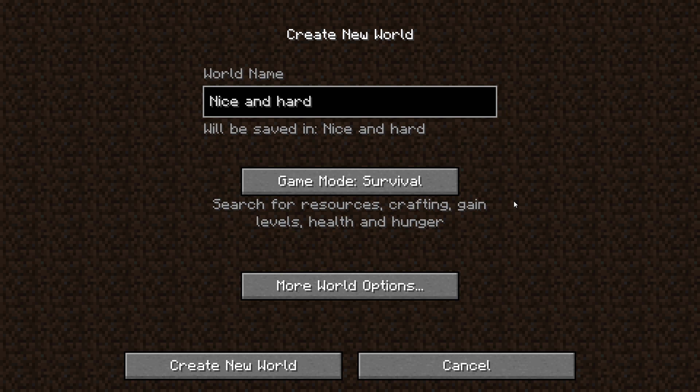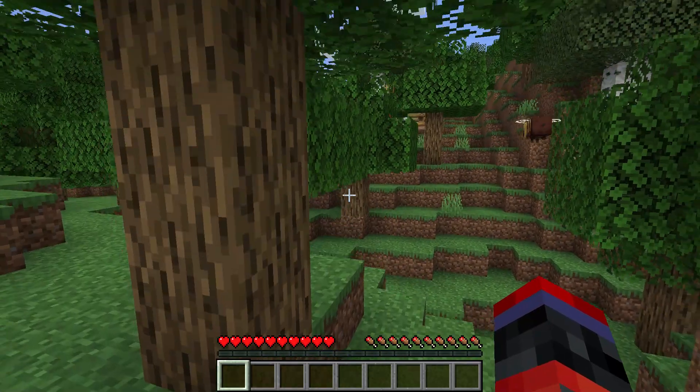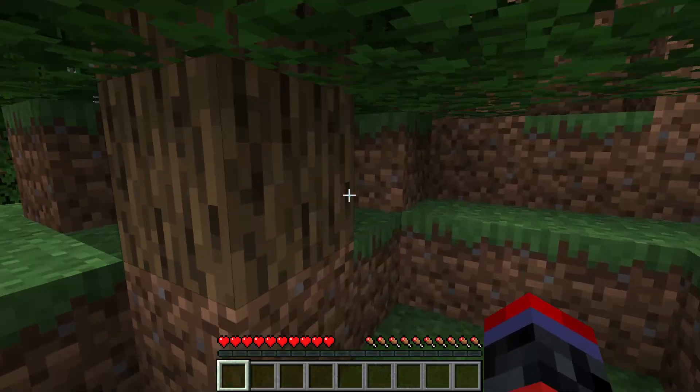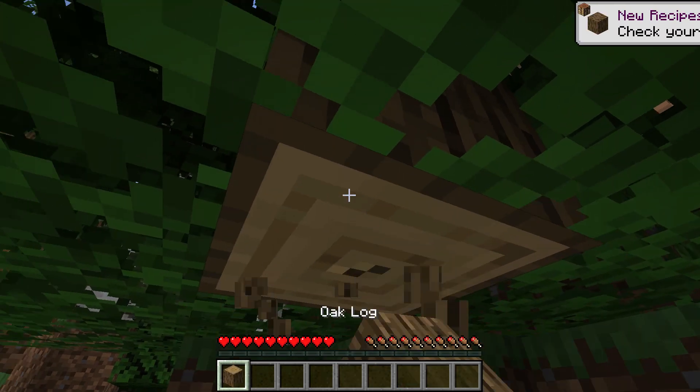And I think we're just about ready. Now let's create this new world. Alright guys, we started another new world. There's bees, that's interesting. Well, let's just start by punching a tree and get ourselves some wood.